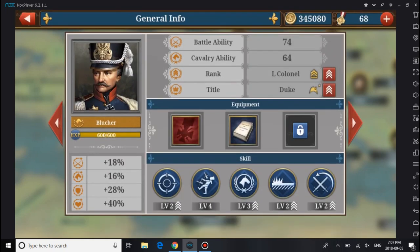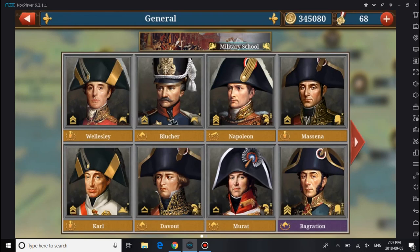Blücher is basically like an open-field general with high abilities. While Davout is not that bad, I wouldn't get him. Mostly, Blücher is a good general to get — if you've got the money, go for it. But since some people don't have the money, we have alternatives.